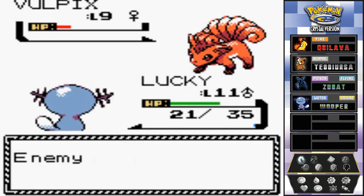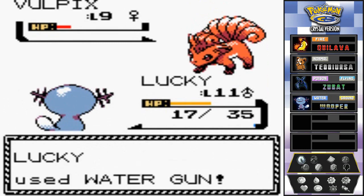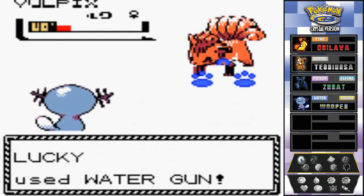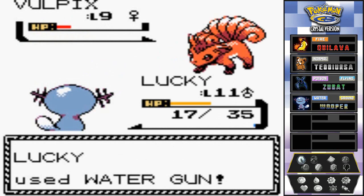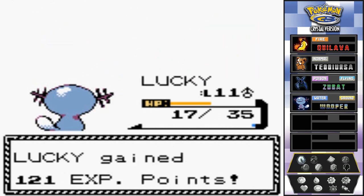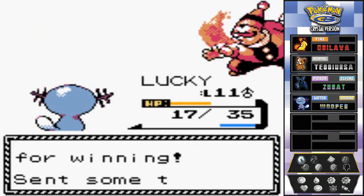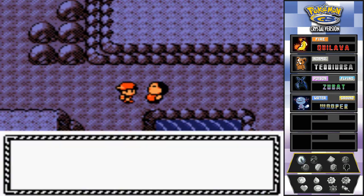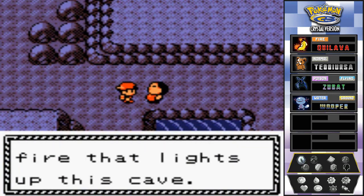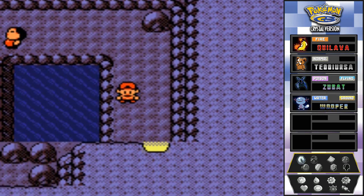That took a lot of HP. We're gonna finish him off with water gun but that quick attack gets us. It's the Lucky show featuring Lucky in Union Cave! Fire Breather Ray is not happy, we're earning more money. He says his Pokemon's fire lights up this cave - thank you for the service.